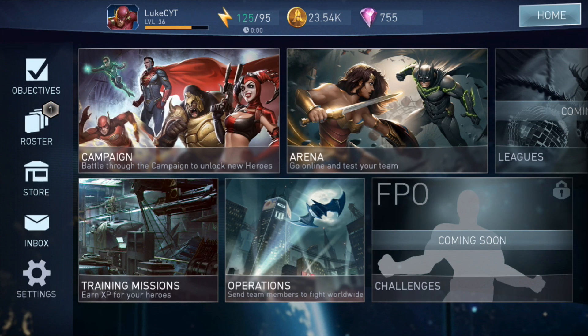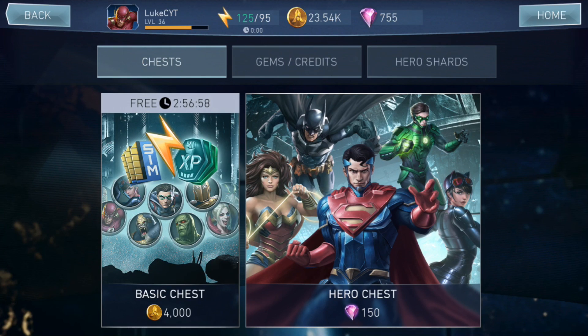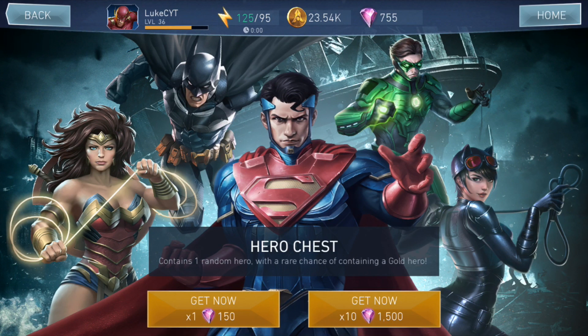What's going on guys, Luca again back with another Injustice 2 video. In one of my last videos I showed you the new characters in the new update, and in that update if you go to the store, we have a hero chest. They've changed it from bronze, silver, and gold — this contains a random hero with the chance at a gold hero. I think that means Arkham Knight Batman because he's on the screen. Any of the new characters would be cool as well — I'd like to get Robin to test out. Without further ado, let's get straight into it.